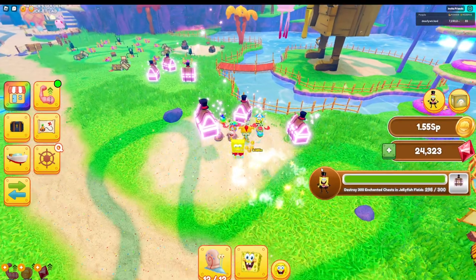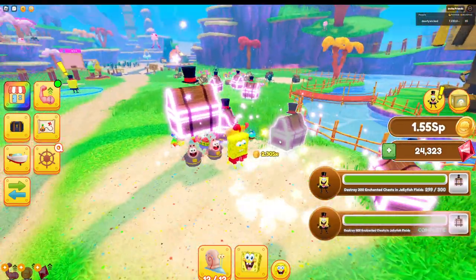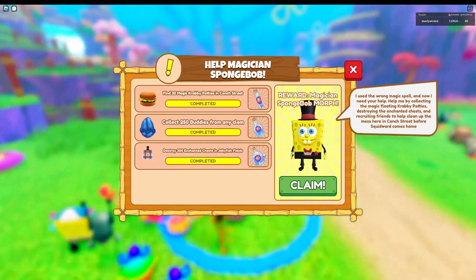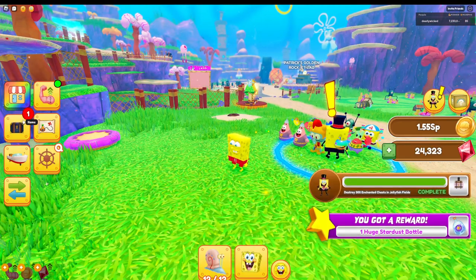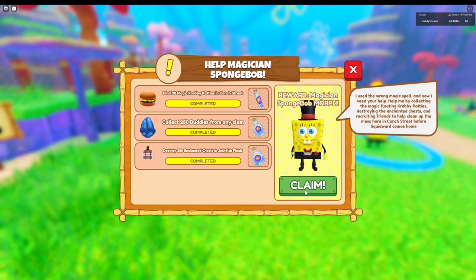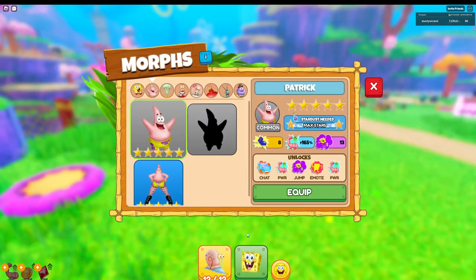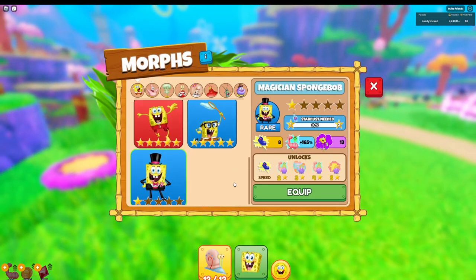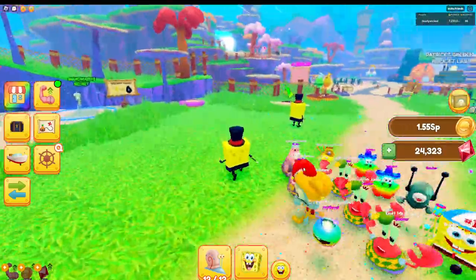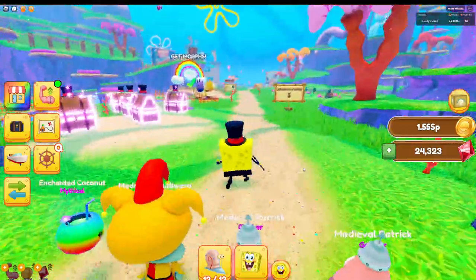Alright guys, it does take a minute, but once you get all these chests done, all you have to do is push claim on this last one. You'll get the Stardust bottle in your inventory. Then you just push claim on the Magician Spongebob Morph. Let's equip it — here you are. This is what he looks like. It's just Spongebob in a nice little magician suit.